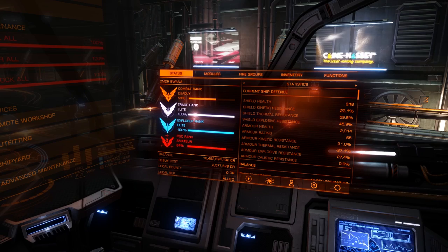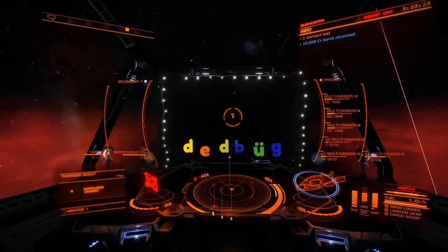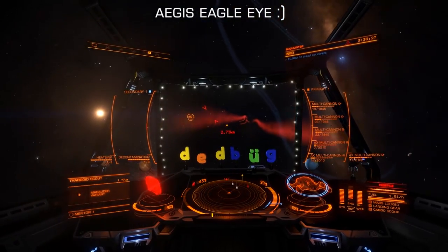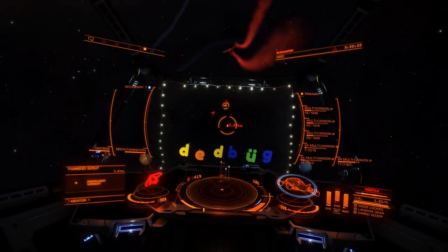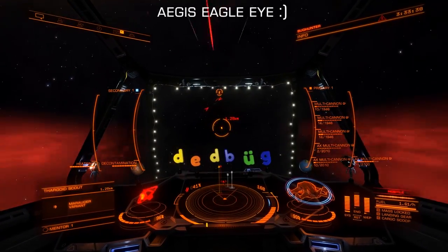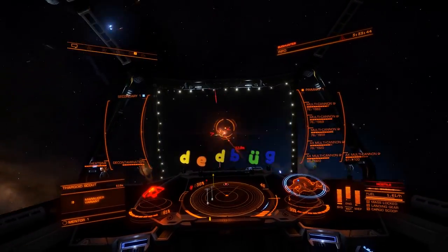Get yourself to a system that has a lot of Thargoid scouts. You're probably asking how do you know where the Thargoid scouts are. Well, there's a handy tool from a group called Aegis that tells you where the scouts are going to spawn. In this case, I'm in Mentor — that's the current system I'm in. That will probably change as the servers flip over on Thursday morning.